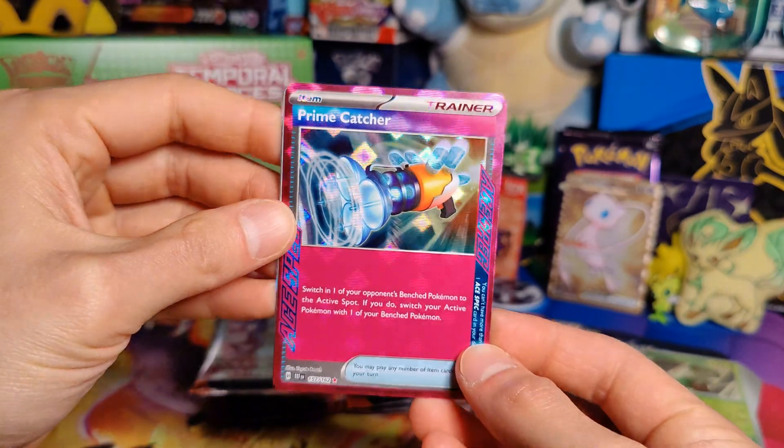Okay, down to our last two here. Fire Energy, Magikarp, Carkol, Thwackey, Finizen, Eerie Impulse, Colossal, Boxed Order, Yamper, Mudsdale, and a Roaring Moon Holo.